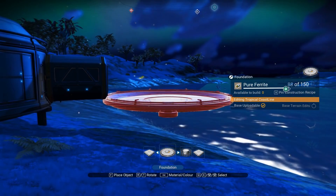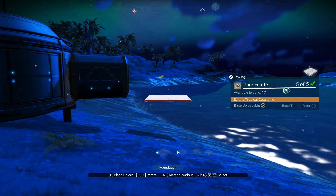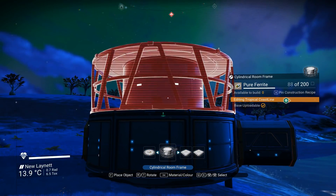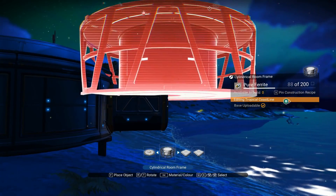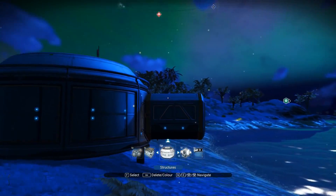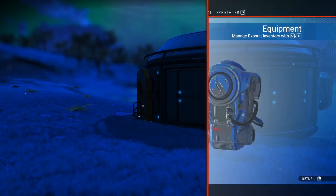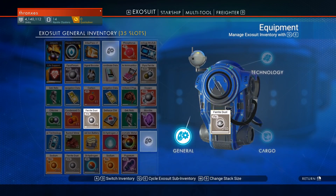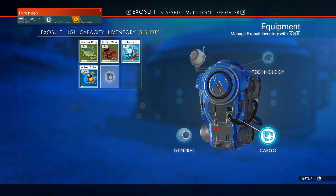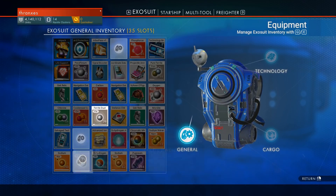It doesn't seem like it because it's not snapping to. What if I do the frame? The frame doesn't want to snap to either. Oh, it does snap to that. That's interesting. Or we could just snap this there, which it looks like that wants to dock to that. But before we do all of that, we're going to let this refine. And while it's refining, we'll make sure we have some room in our inventory, which we do have some. So we're going to move this ferrite dust to our high capacity inventory here.